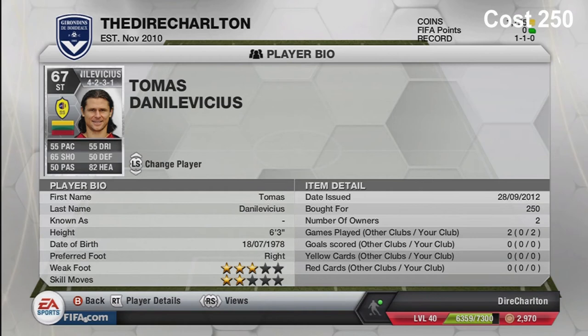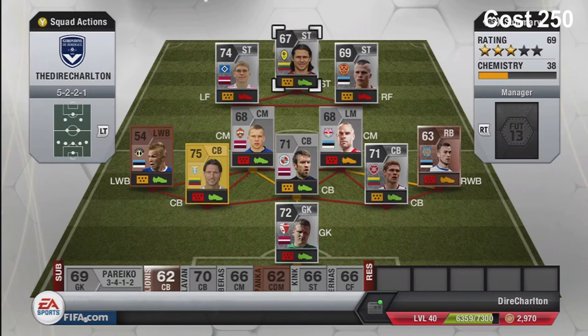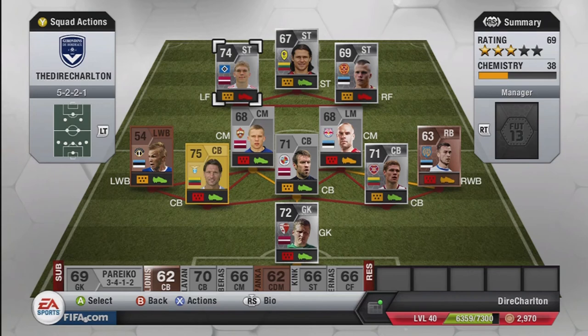Next one is Tamas Darukias - six foot three, plays in Serie B, the second tier of Italian football. His heading is 82 and that's really the only good thing about him. He's 67 overall, pace is 55, shot is 65 - pretty poor stats. But he holds the ball up well as a target man, which is what you need from the Lithuanian up front.